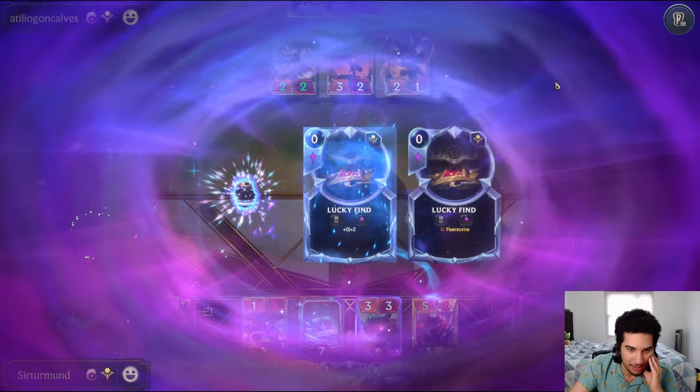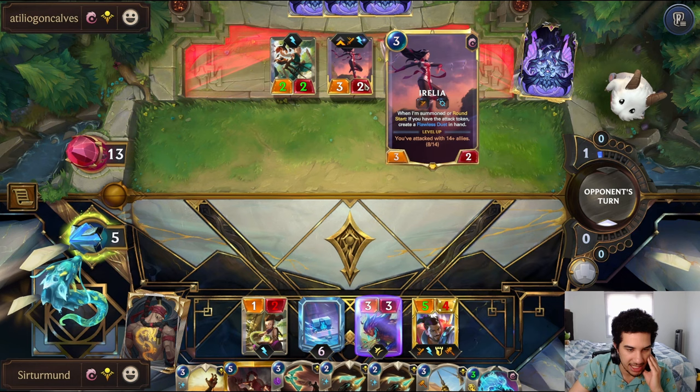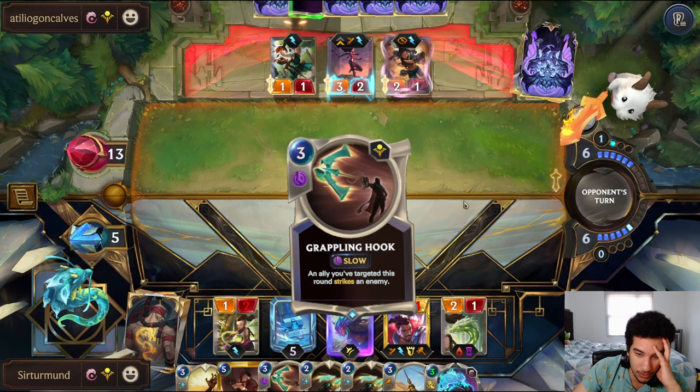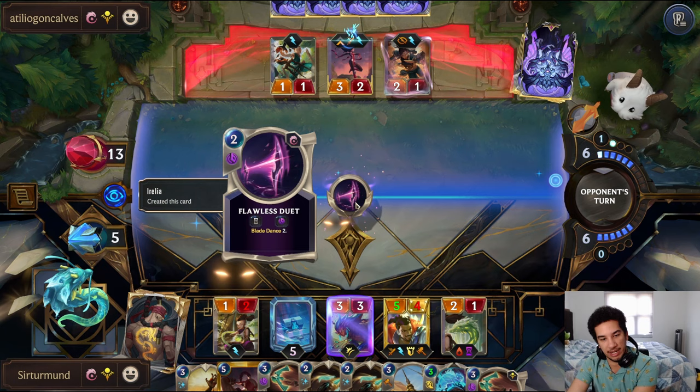Really? Yeah, we have the Quicksand. The Irelia stays alive. Should I have not negated that and just killed the Irelia? I don't know. The problem here is that Quicksand — if the opponent goes for the Blades first, that lets me block here and here.